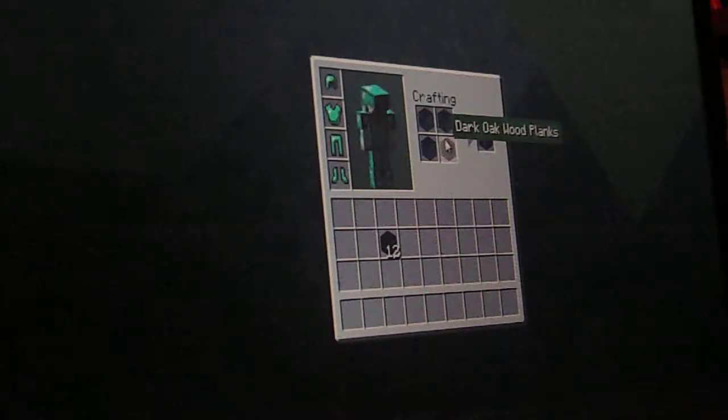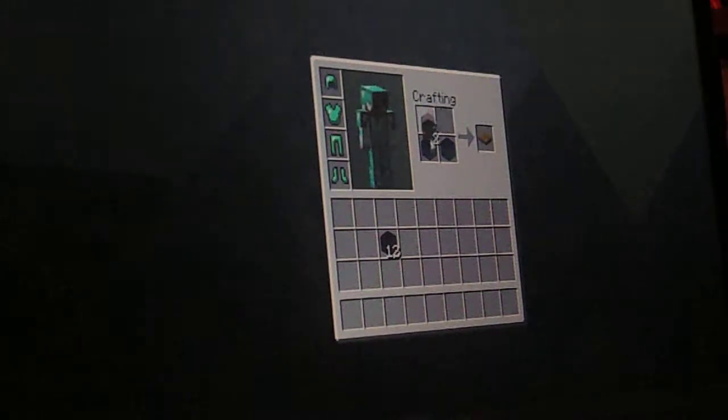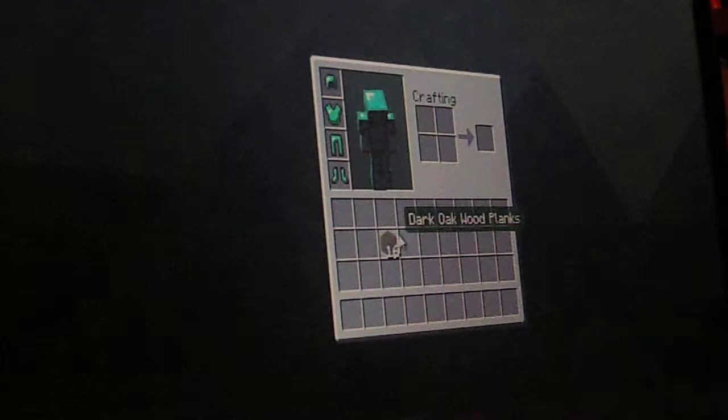First, to make a crafting table, you do this — like that. You already have a crafting table, so you take that out. I'm just going to recollect my things. That is how you make a crafting table.